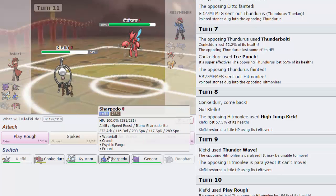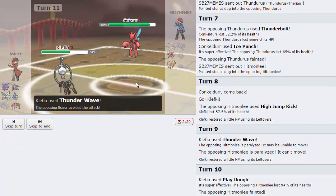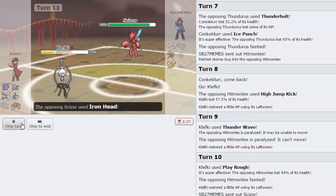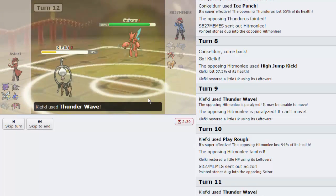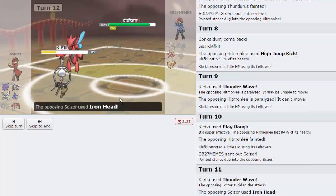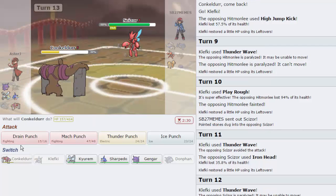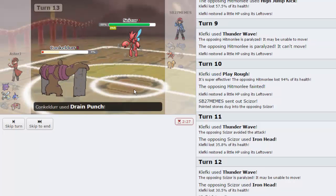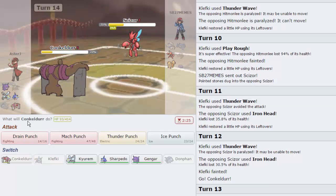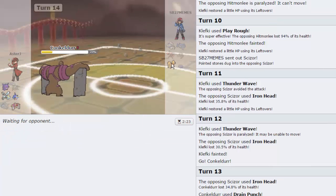He brings in his Scizor - again a massive threat. I go for Thunder Wave but miss, and he goes for Iron Head. That doesn't look like Band damage - it would have done way more. I go for another Thunder Wave, we connect, and he goes for another Iron Head, knocking us out. I go into Conk for the Drain Punch. He goes for another Iron Head - he's still faster than me so I think he's Scarfed. We go for Mach Punch to knock out his Scizor.